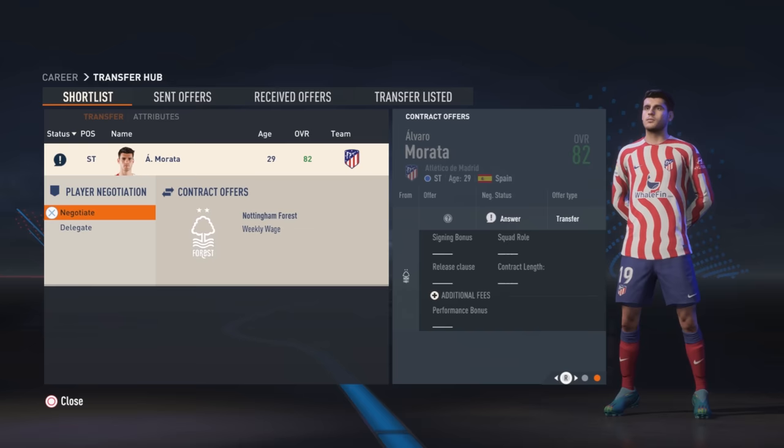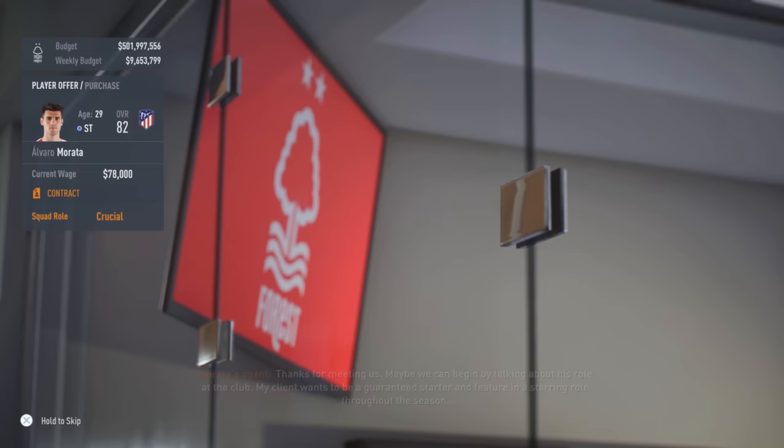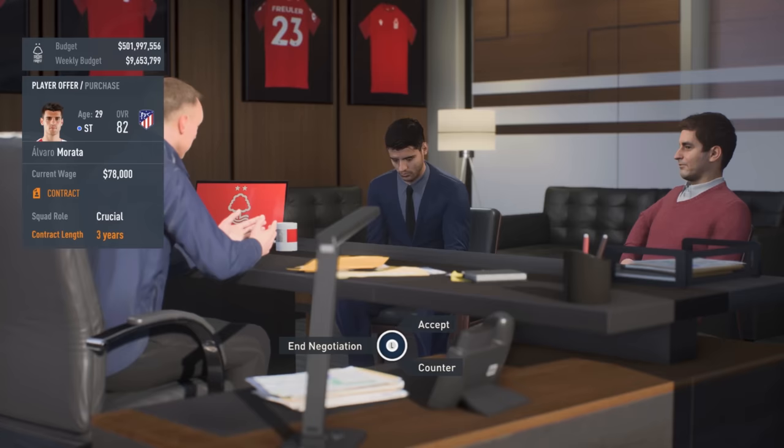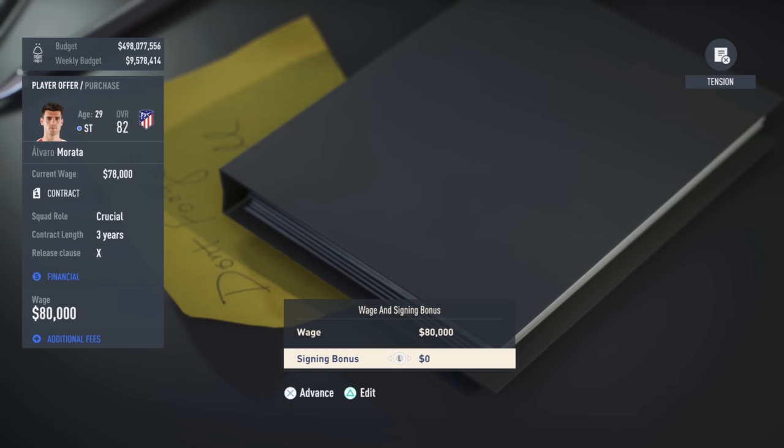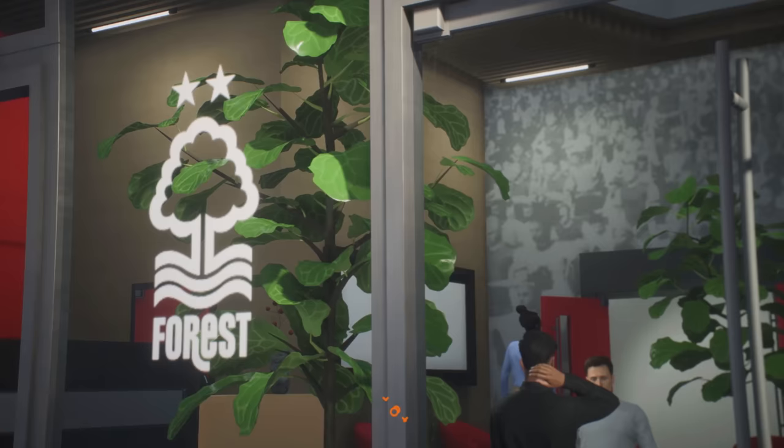Now we've agreed the transfer deal, it's time to offer him a contract. Going to negotiate, we'll skip some cutscenes. Crucial squad role — that means he's going to play a lot. You can change the contract length using sliders; three years looks good. We're not going to offer a release clause even though he would have one being in Spain. He's currently on 78,000, so we'll offer 80,000 and a couple of hundred thousand as a sign-on fee. Hopefully he'll agree — and he absolutely has.